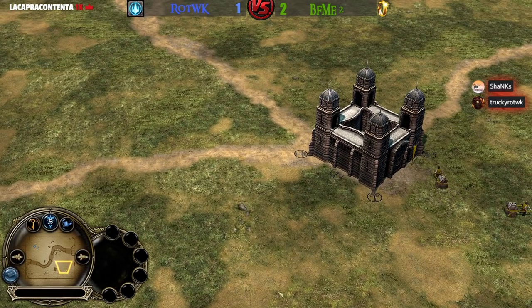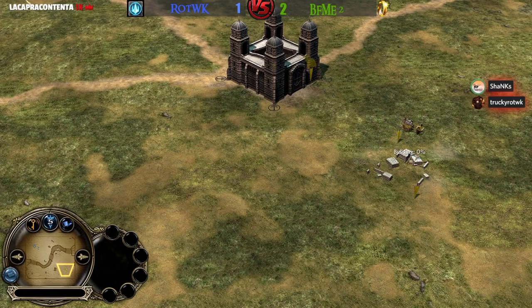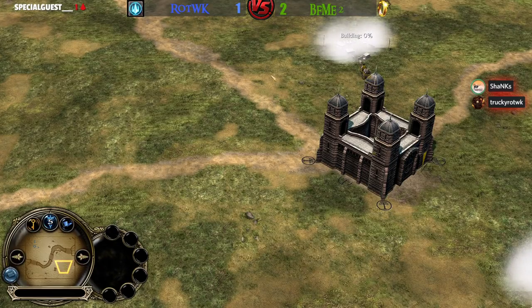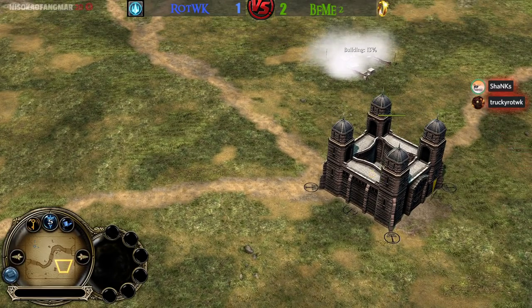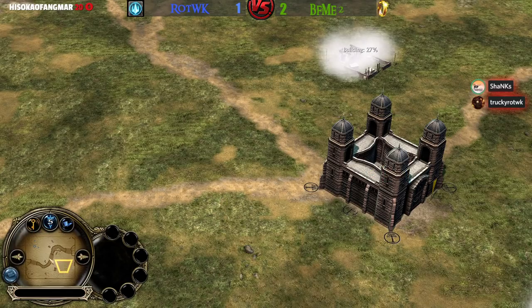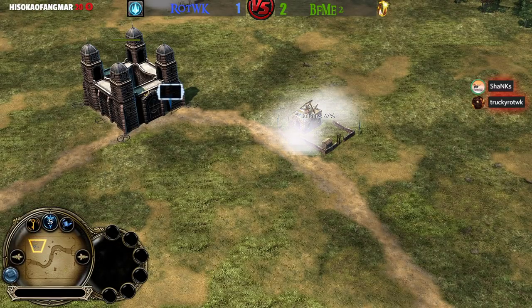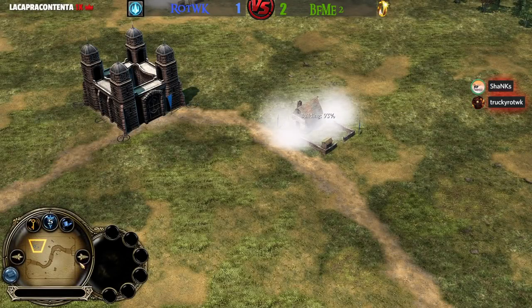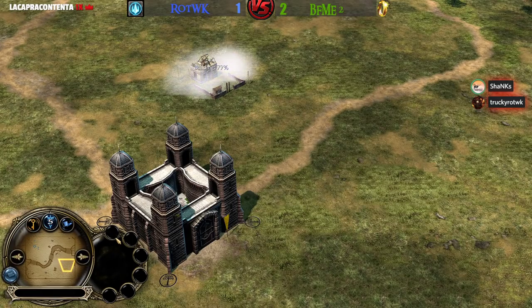On the right side we have the yellow Men of the West player Irby, and his opponent on the left side is the blue Men of the West player Ecthelion. What is your expectation about this matchup? About this game between those two players?